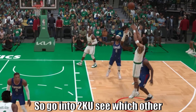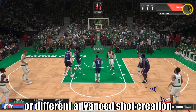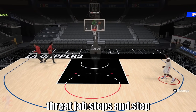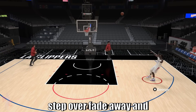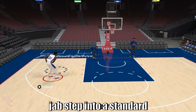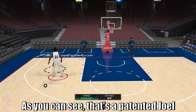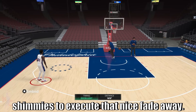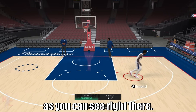Go into 2K and see which other signature athletes have these nice fadeaway or advanced shot creation counters from their triple threat jab steps and step overs. For example, Paul George has a nice step over fadeaway, and Joel Embiid even has his jab step into a standard triple threat fadeaway — that's a patented Joel Embiid move. He likes to do these nice triple threat shimmies to execute that fadeaway, so it's different from a standard shot.